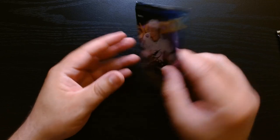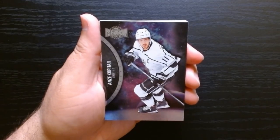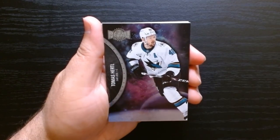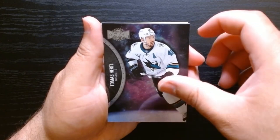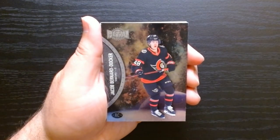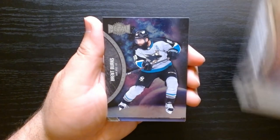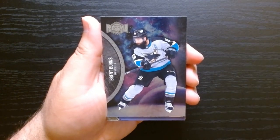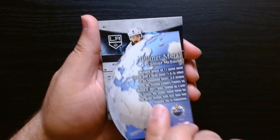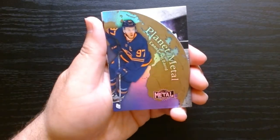Pack number two. Kopitar — this time I put it the other way, so the last two should be backwards. Here's our rookie, Bernard Docker. Brent Burns. And there's a die cut — Planet Metal of Connor McDavid. We'll take that.